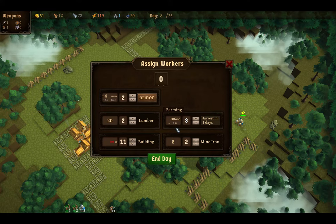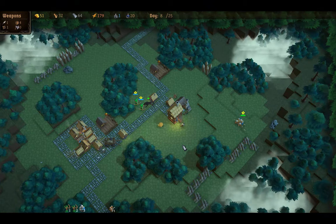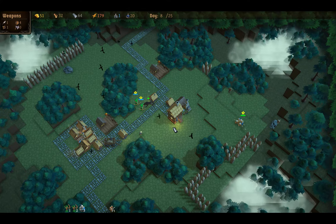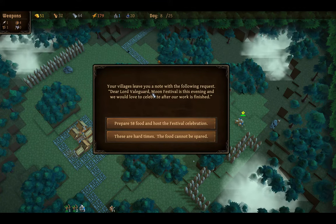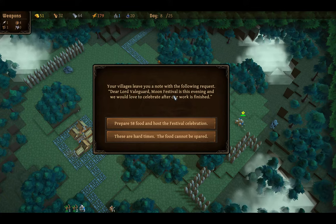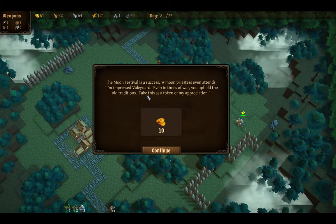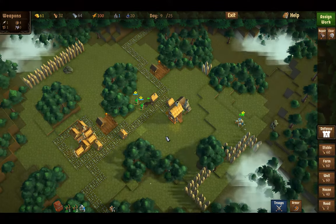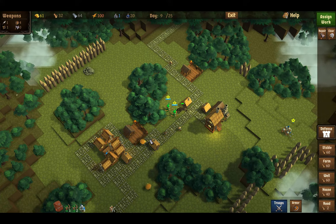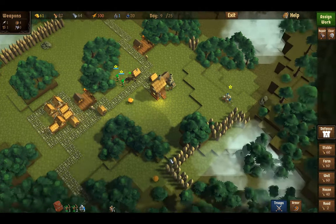Four armor — not going to give very much lumber. Let's see what nastiness happens as all the walls go up. Your villagers leave you a note: your lord Veil Guard, the moon festival is this evening and we'd love to celebrate after our work is finished. You uphold the old traditions — 10 gold. We made it through the night without any disasters.